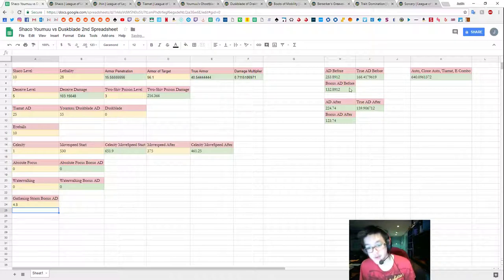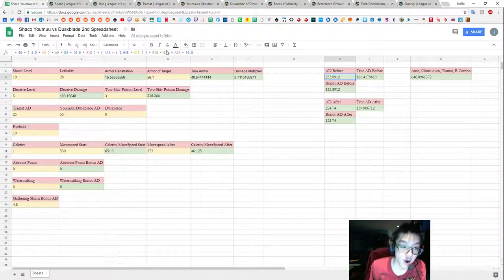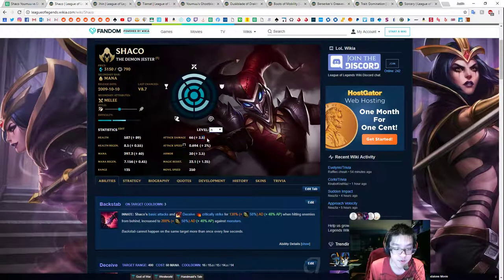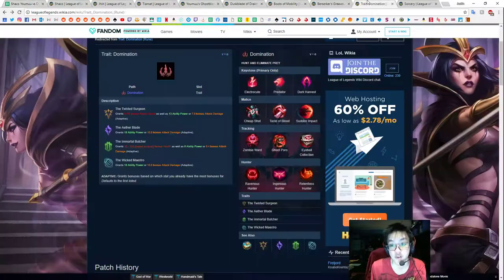Now we've filled out all our variables. The full AD formula is: 66 (base Shaco AD) plus 3.5 per level, plus Tiamat bonus AD (A9), plus Yomu's bonus AD, plus 0.6 times Eyeball Collection stacks, plus — if Celerity is on — multiplied by C15 (Celerity move speed bonus). This gives AD before the first auto. Then we add Dustblade passive (B18, which is 0 here), B21 (0 here), plus Gathering Storm AD (A24, which is 4.8), plus 10.8 from running Domination with Sorcery.